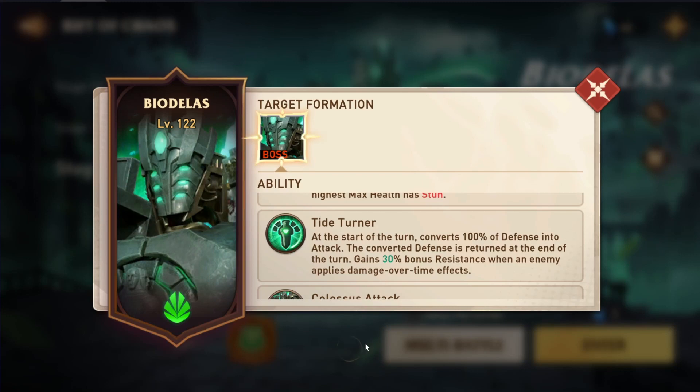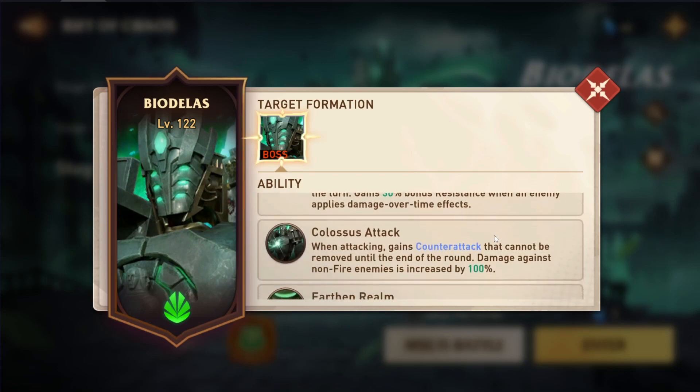Because if he has zero defense — and bosses like this tend to have really high HP, defense, and attack — if you can completely disregard one of those things, you're going to do really high damage. That's where a lot of your damage comes from: Rosalai doing counterattacks. There are also plenty of options in the epic tier that allow counterattacks to deal nice damage during this window where the boss has no defense. The next mechanic to watch out for is Colossus Attack: when attacking, he gains counterattack that cannot be removed until the end of the round, and damage against non-fire heroes is increased by 100%.